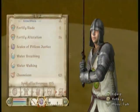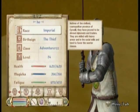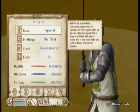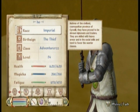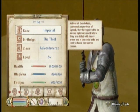Hi, this is level 1992. I'm showing you what class to use for my videos to help you. First off, the birth sign has to be the Thief. You can call the class name whatever you want, but make sure it's a custom class.